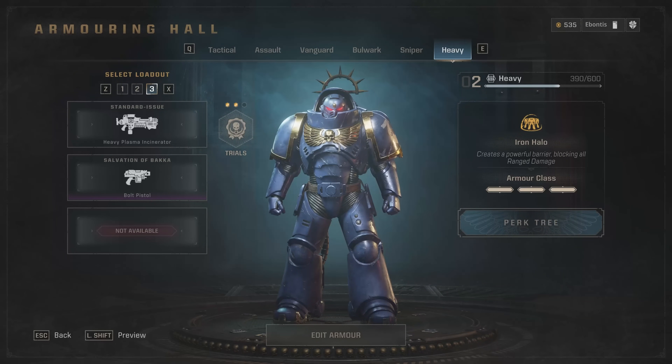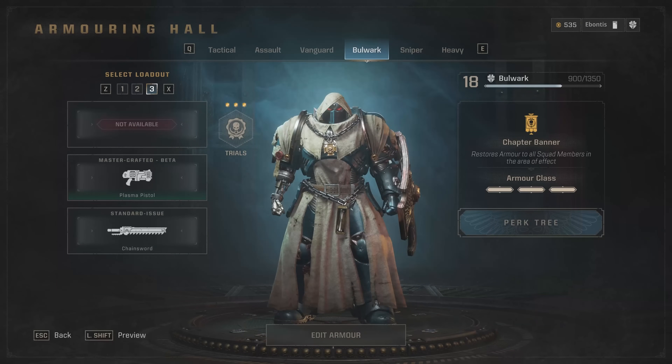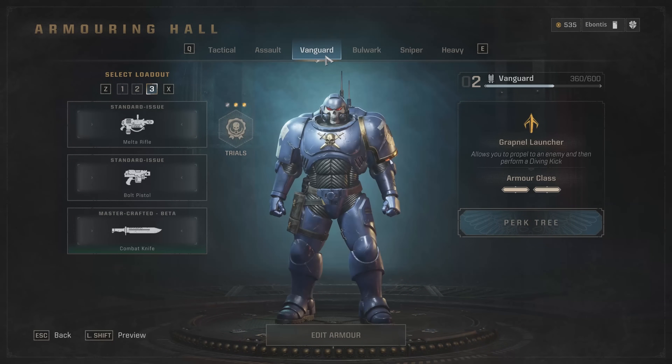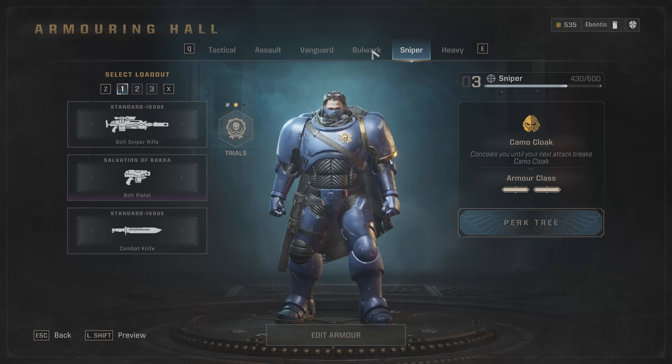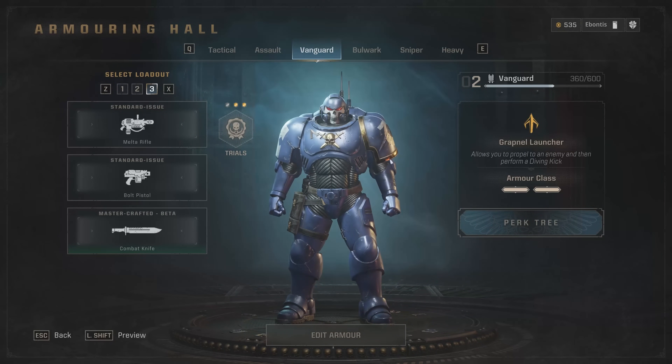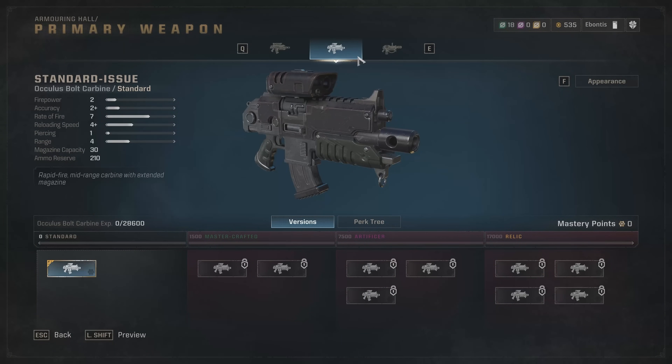Then we get to some of the top three classes, starting with the Vanguard. This is actually pretty solid in PvP too — the grapple launcher when charged up is pretty powerful there, so don't sleep on it for PvP. I've done the trials on these, played a few rounds, gotten a feel for them. The grapple launcher gives you potential. You've got three different weapons: the melta launcher is a beastly weapon if you grapple in at close range. The grapple itself does damage, and it recharges pretty quickly, which I really like.